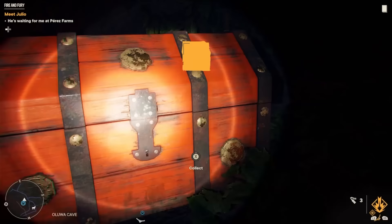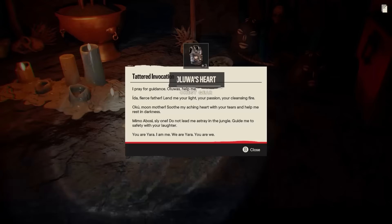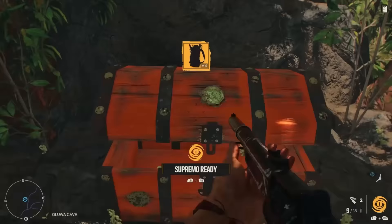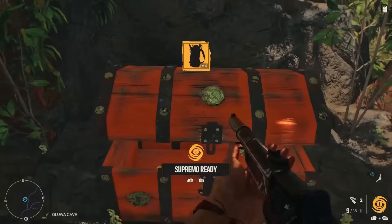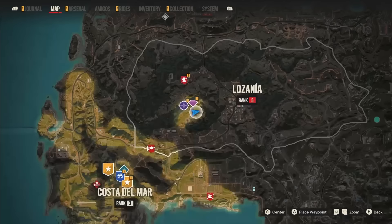Starting off with number 10, the Triada Treasure Hunt gets you some of the best rewards in the entire game. There are treasure hunts dotted all over Jada with decent rewards normally, but the ones you really want to finish are the three Triada Treasure Hunts. You'll get a Resolver Gun, a Supremo, a new Amigo, and a whole armor set. Every other Resolver Gun and Supremo in the game is just something you have to buy, so this stuff is really unique and crazy powerful.